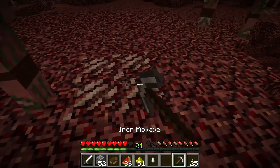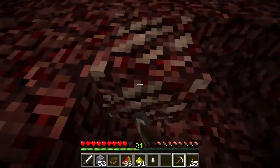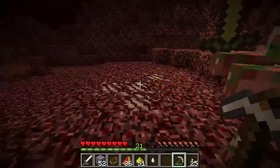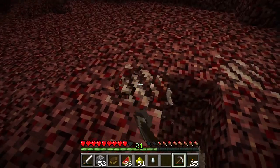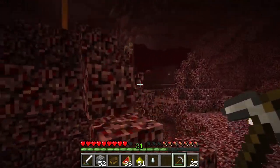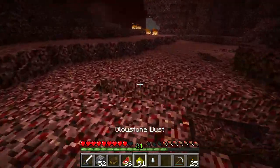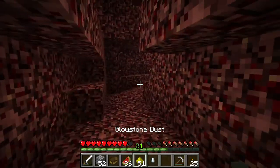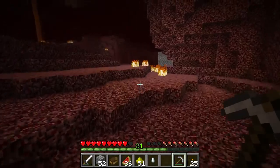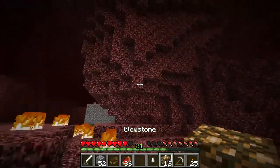He dropped something — we got a ghast tear! Ghast tears are absolutely awesome. They are used in potion making, and obviously we need to make a lot of potions. That's the reason we came into the Nether in the first place — we need a few things in order to get a night vision potion and a potion of water breathing so we can go and take over that ocean monument we found in an earlier episode.